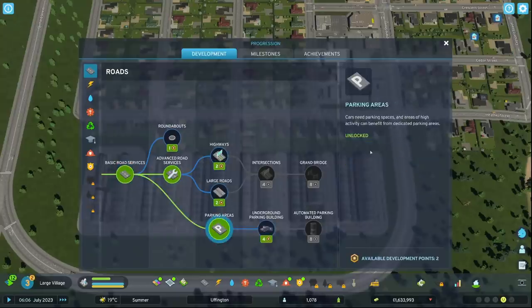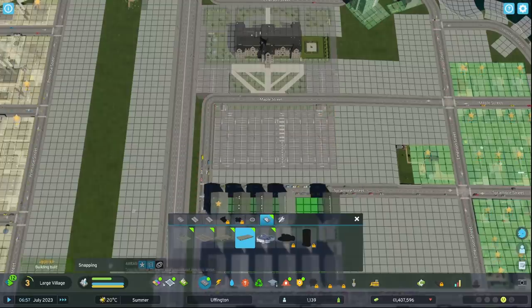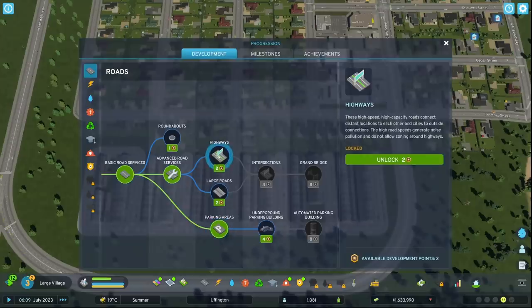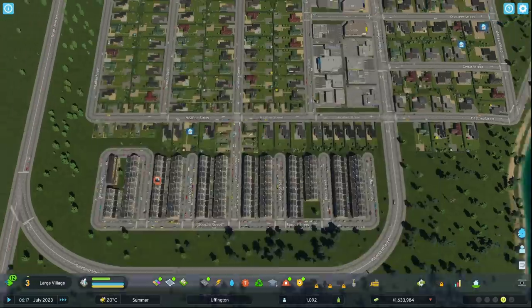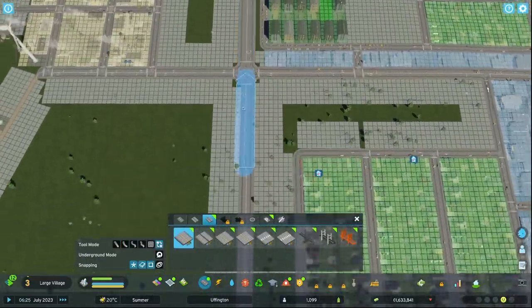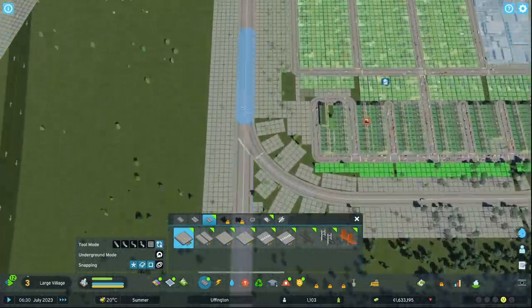At level three you'll have four points to spend on parking and either highways or larger roads. Parking will allow you to start making money and is useful early game to plot your city's parking areas before zones build up and require demolishing high-leveled buildings. As for highways versus larger roads, it's really a toss-up, but for the sake of road hierarchy I'd recommend large roads first, as these take more space and at level three you probably don't need highways just yet.